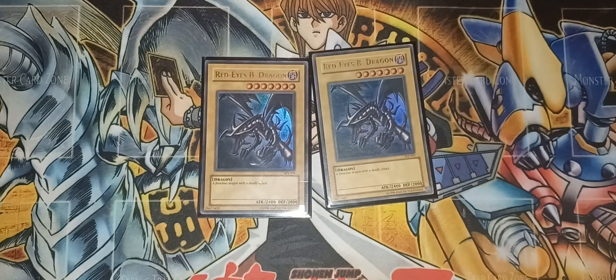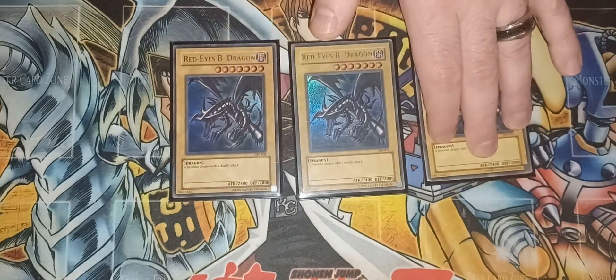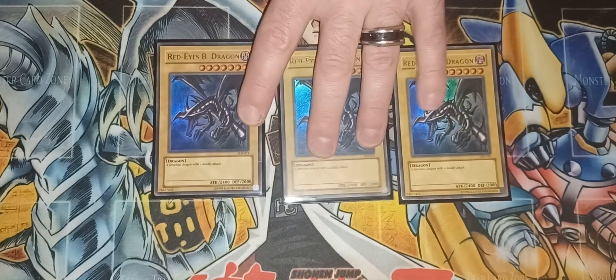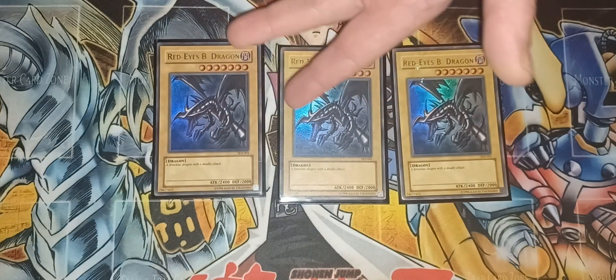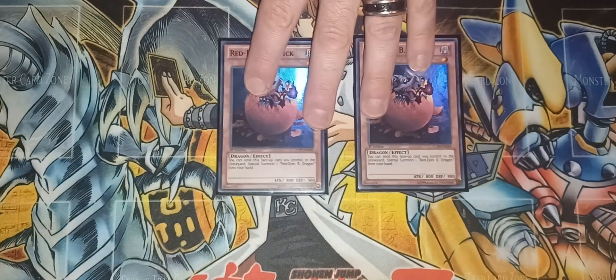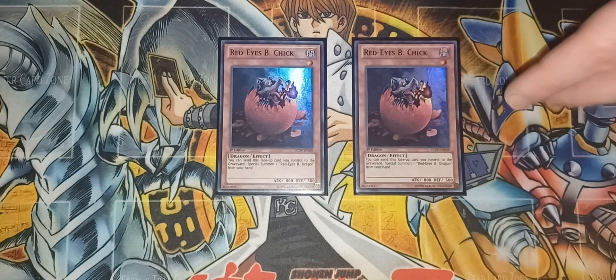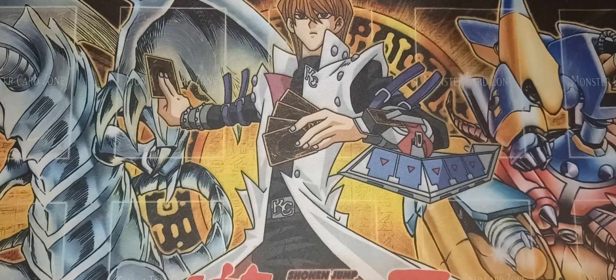Starting off with the Red Eyes Black Dragons — I'm going to be going based off the deck list from this format. You've got three Red Eyes Black Dragons, which is the bread and butter of the deck. Then I'm only using two Red Eyes Black Chick, because you do not want to draw into this, and since I'm not using Metamorphosis anymore, it's not as consistent. It's mainly in here to be searched by Mystic Tomato and then bring out your Red Eyes Black Dragon.